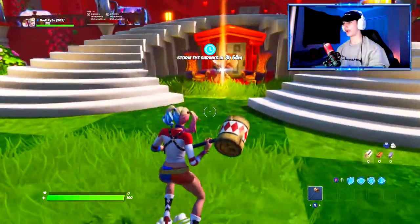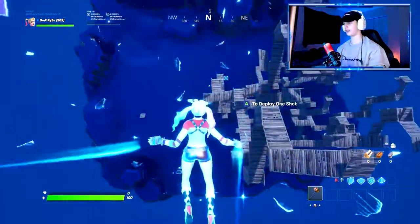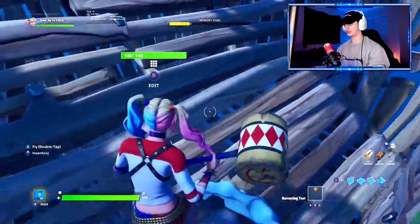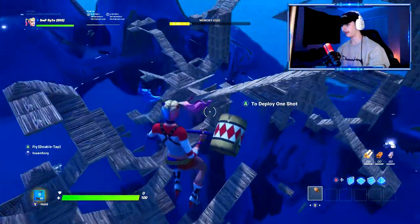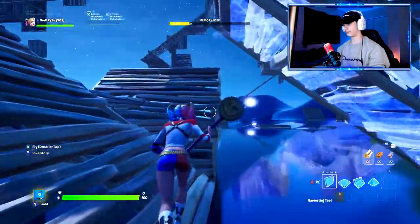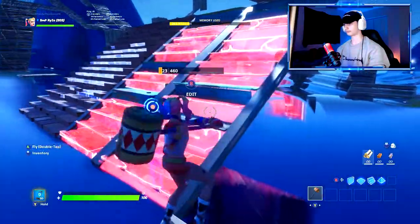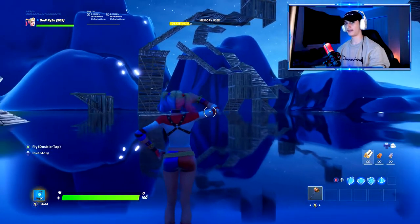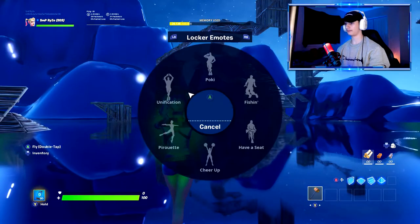Alright, here we go — we got the other pickaxe. I forgot what it was called already. Hear the swinging. This is pretty self-explanatory, nothing really too fancy with it. I really just like the skin. I don't know why I had to spend like $20 — actually, I didn't even really spend $20. I got the Fallen Love Ranger set, then you complete the challenges, and that's a free skin right there. So I got pretty much a free skin and two free pickaxes. Not too bad. This pickaxe is not too bad either; I definitely probably won't be using it, but I like it. Here we go — once again, free falling, swinging the pickaxe. It's alright.